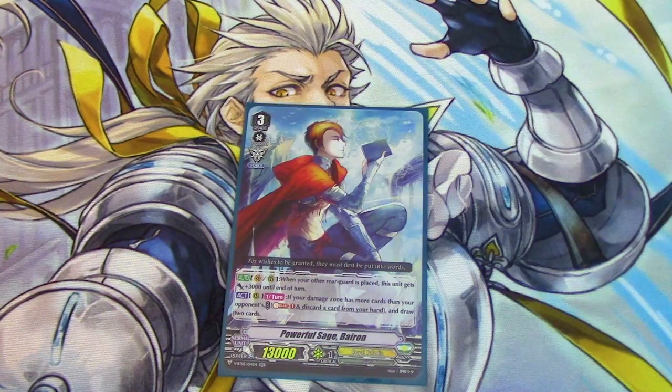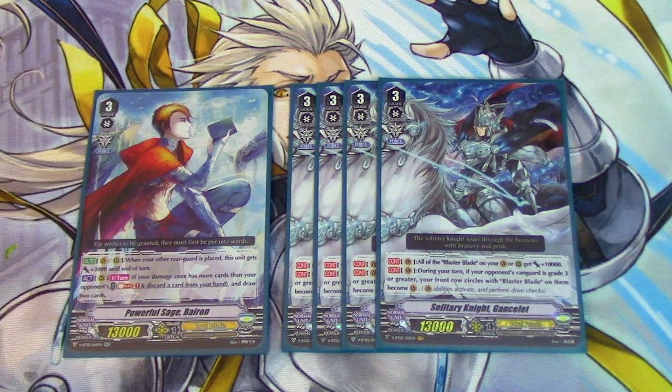The last grade 3 in the deck is the one copy of Powerful Sage Byron. I am only running 5 grade 3s in this deck. You're probably wondering why I'm not running Monarch Alfred or Alfred Early — you can ride it over Blaster Blade, move that Blaster Blade to the soul of your center vanguard, and use its skill to pull the Blaster Blade back out while getting a gift. But if you ride any of these cards, you're kind of setting yourself back because Monarch doesn't gain the crit, he only gains the power, and it kind of slows down the deck.